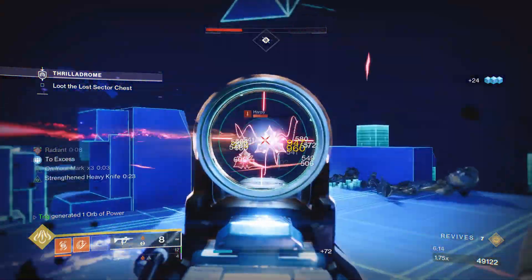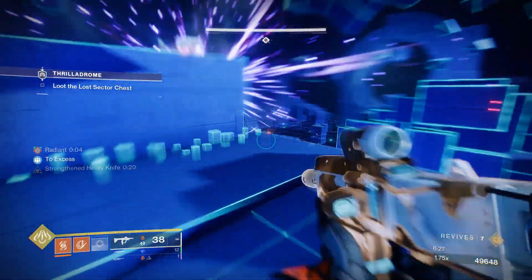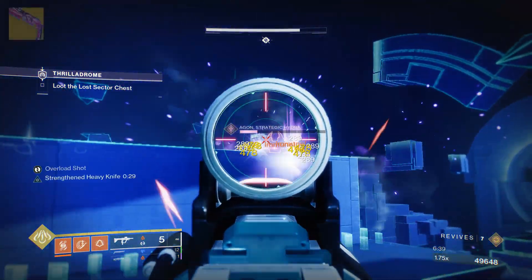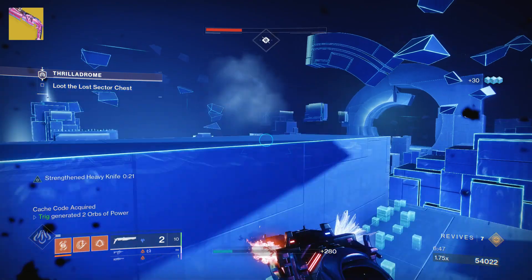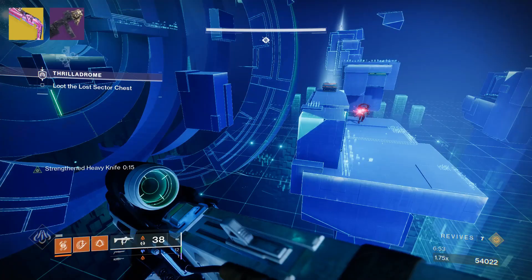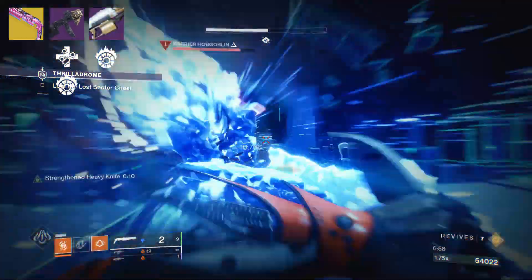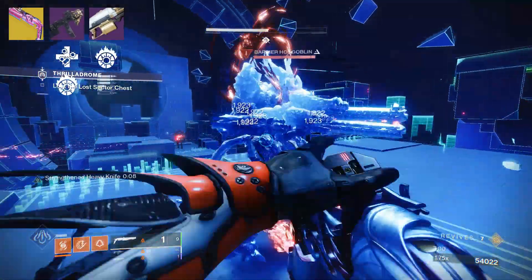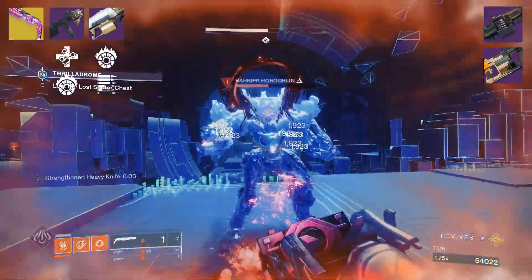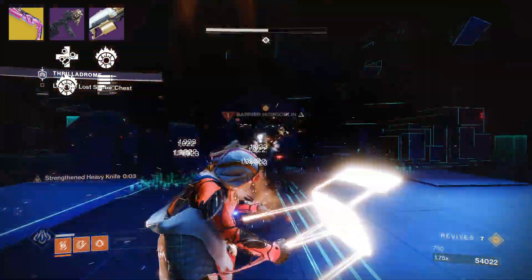Moving over to weapons, there isn't a particularly best loadout for this build. My personal favorite is Conditional Finality for constant freeze uptime as well as free ignitions, keeping all unstoppable champions in check. Paired with Calus Mini Tool with Unrelenting and Incandescence, and a Solar LMG with Incandescence — I'm personally using Avalanche with Subsistence and Incandescence, but Fixed Odds or even a world drop GL work well as long as they have Incandescence. This setup is great, but it does lack constant damage from range and is more of an aggressive loadout.